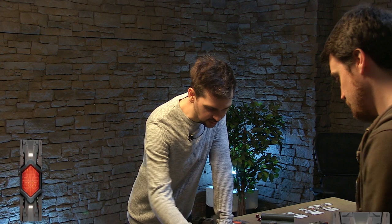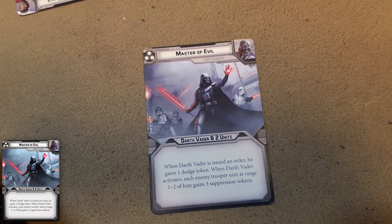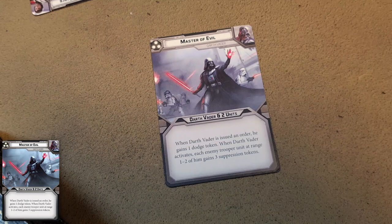Hopefully we've got some overlays for these cards, but if we haven't, this is what this one looks like. When he's issued an order, he gains a dodge token, and when he activates, each enemy trooper at range of him gets three suppression tokens. So in fact, this guy is going to get suppressed. Luke is a trooper as well.